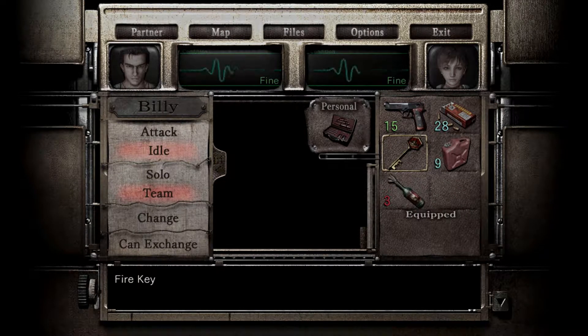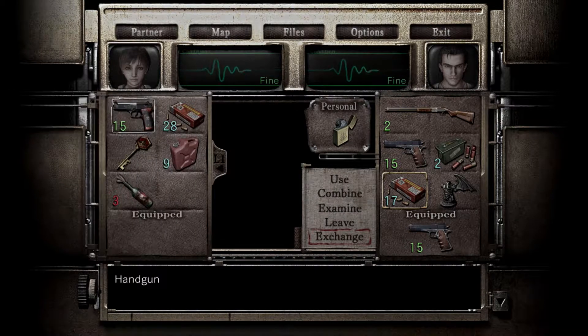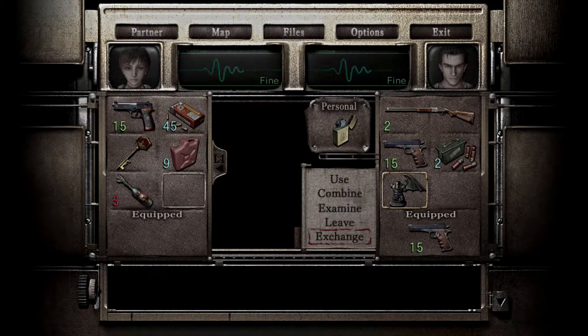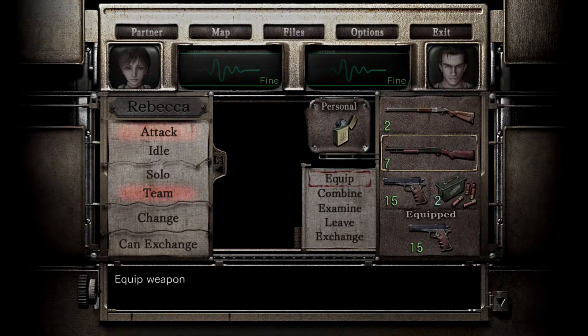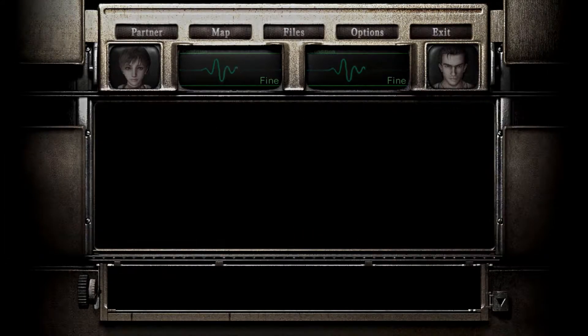We can go over here and give her the bullets, and we can give her this as well. Then Billy can take this. Now, if memory serves, the shotgun does less damage than the hunting gun, but it holds seven shots instead of two. So I'm honestly inclined to use it instead. Let's have the hunting gun equipped so that we can use these last two shots and then get rid of it forever.